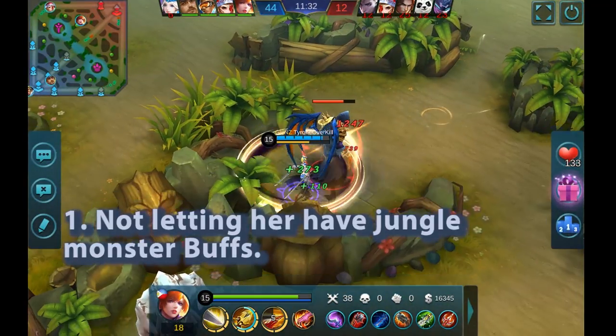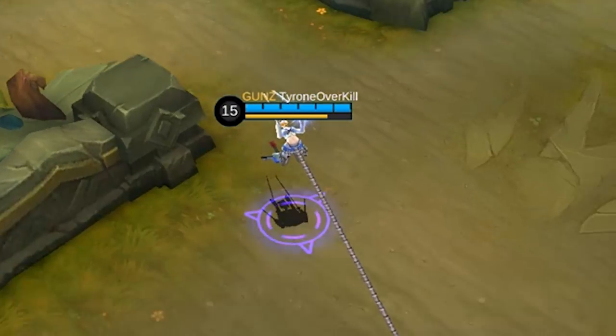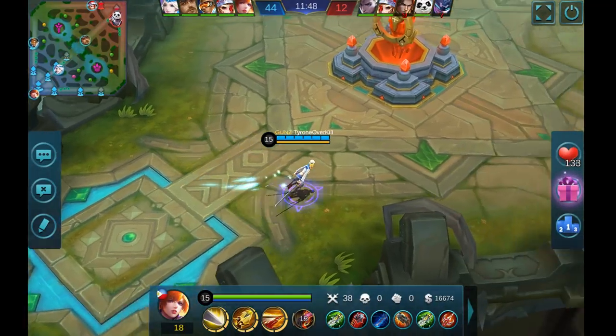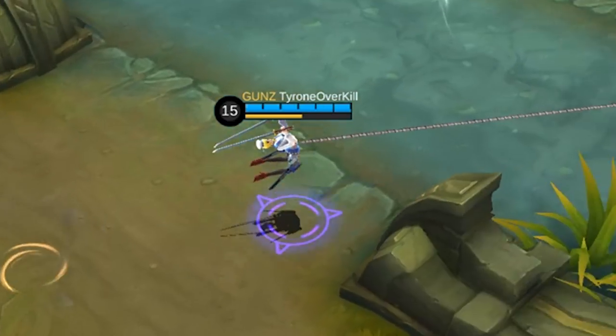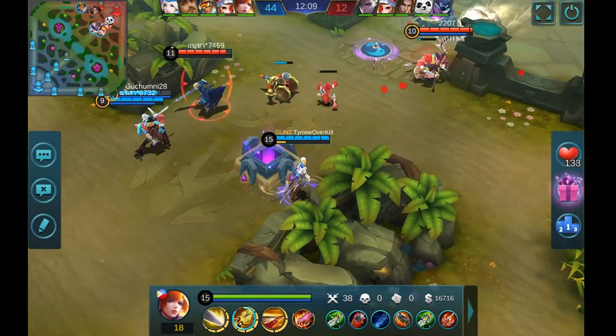Number one: depriving her of the buff. Buffs are temporary empowerment that heroes can get by killing jungle monsters — but not just any jungle monster. It has to be these pink dots you see in the minimap. The effects of the buffs differ per hero class, but what we need to know right now is that Fanny as an assassin gets 80% less energy consumption when using skills when she has the buff. Along with that, she also gets 10% cooldown reduction and 15% physical penetration — everything she needs to murder you and your family. So it's pretty important to not let her get the buff every time.